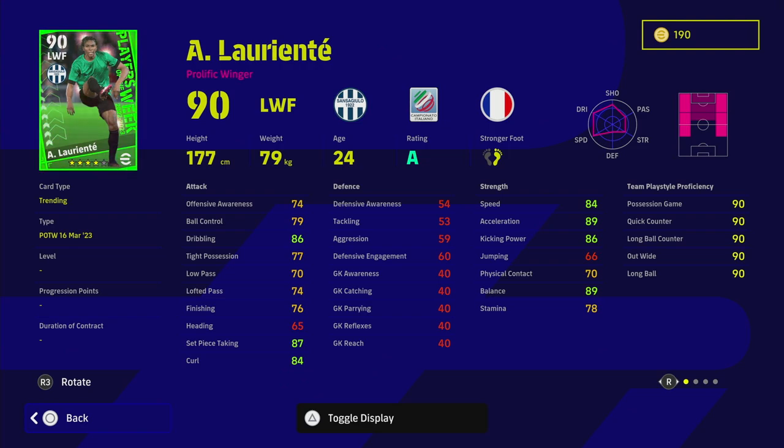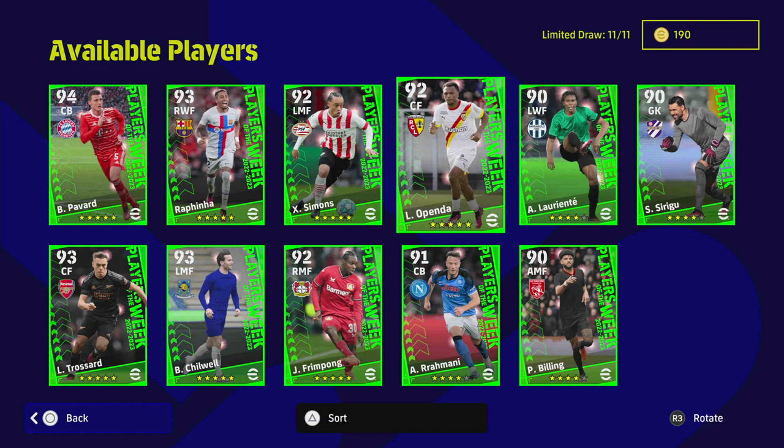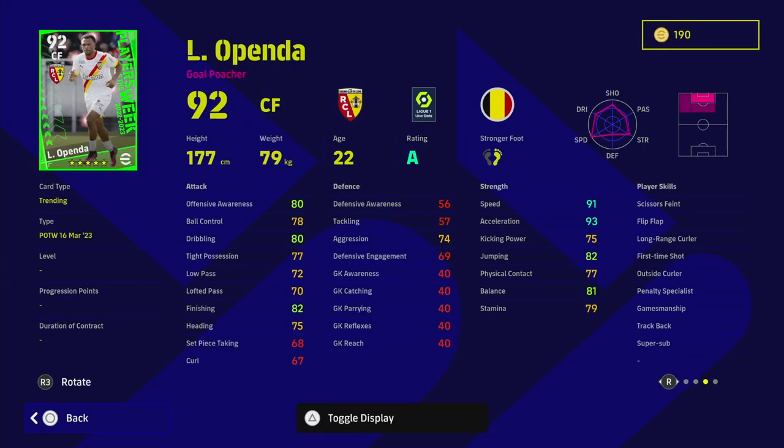We've also got Loriente — good pace, 89 acceleration, 89 balance, and 86 dribbling, which is pretty decent. He's got a range of player skills, but he doesn't have one-touch pass as a left winger, which means we'll have to rely on pure pace. He's actually not a bad player — a 24-year-old on A form. There are better options out there, but he's fairly decent.